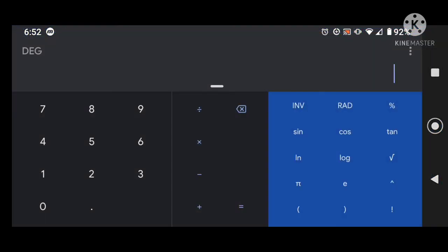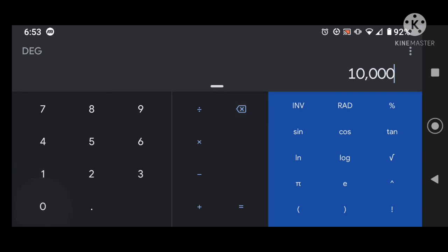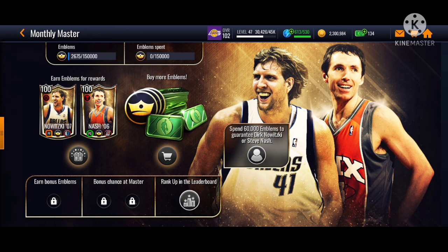So the math has changed with that bonus. You do 60,000 minus 12,500 = 47,500 divided by 31, and you need to average about 1,532 per day for one master. For two masters it's around 3,000 per day, and for three masters at 150,000 divided by 31, you need about 4,500 per day. You can get one monthly master no money spent, and two possibly no money spent, but you just need to grind.